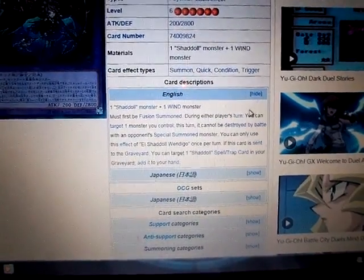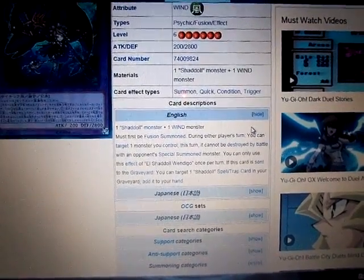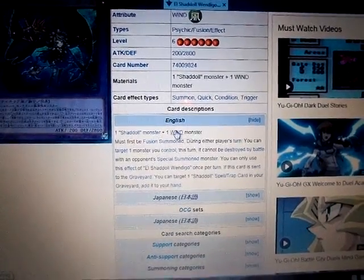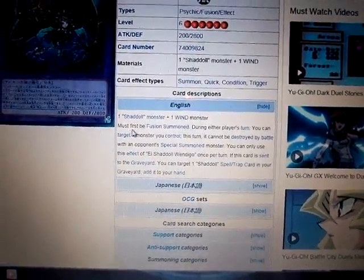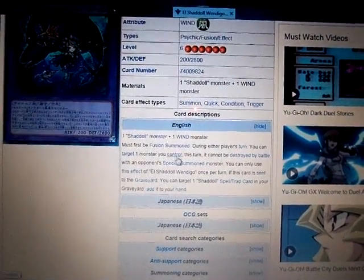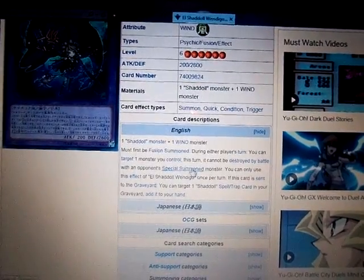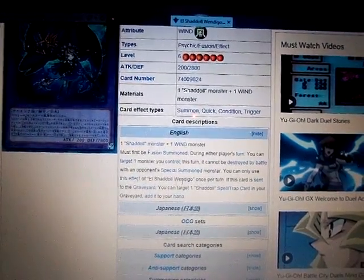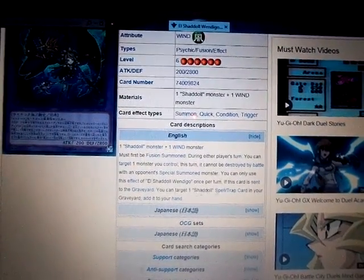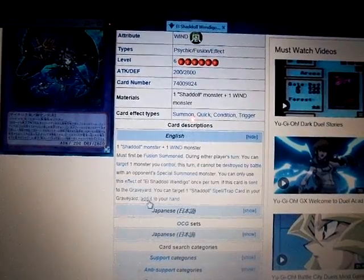Its effects will be in the description down below, but I will still read them anyway. It requires one Shadal monster and one Wind attribute. Must be Fusion Summoned. During either player's turn, you can target one monster you control — this turn, it cannot be destroyed by battle with an opponent's Special Summon monster. You can only use this effect of El Shadal Windigo once per turn. If this card is sent to the graveyard, you can target one Shadal Spell or Trap card in your graveyard and add it to your hand.